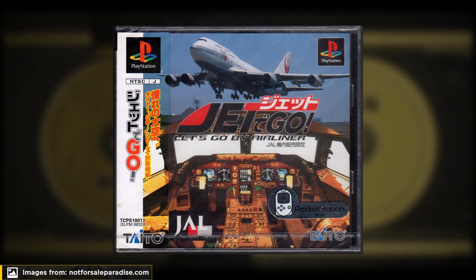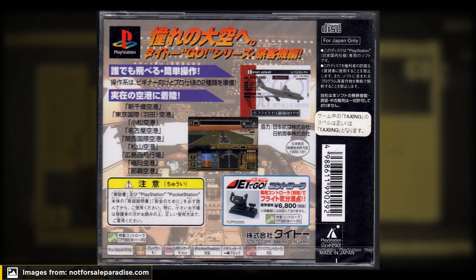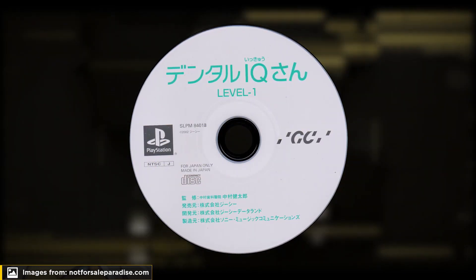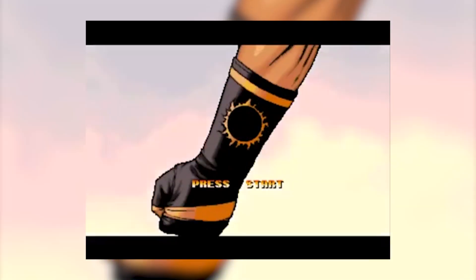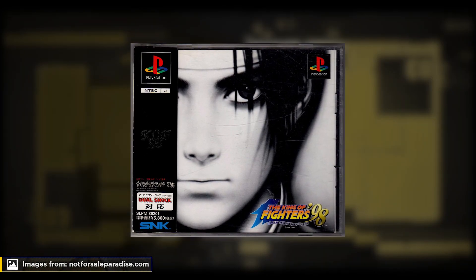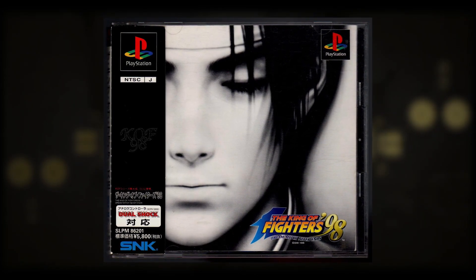The third one is an in-flight limited edition of Jet2Go, sold by Japanese airlines only during flights. The fourth one is a CD with informational software only sold to licensed Japanese dentists. And the last one is just an alternate cover for King of Fighters 98 — in the regular version, Kyo's eyes are open, but there is a rare version where his eyes are closed. According to rumors, there are only 100 CDs discovered.